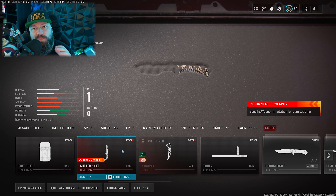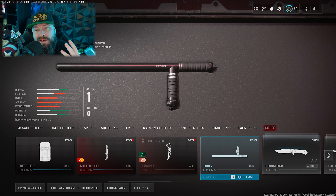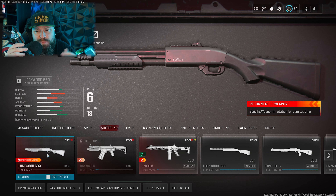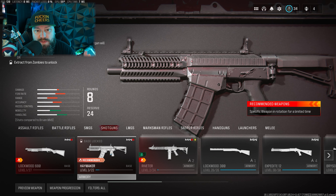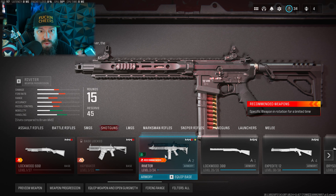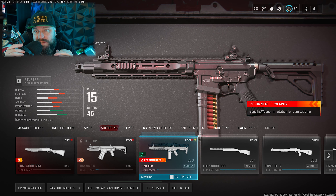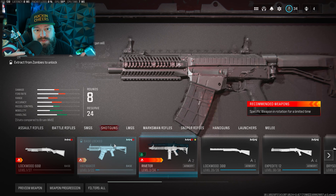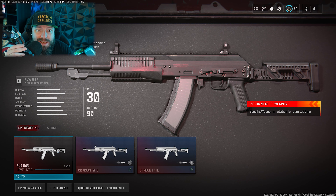First and foremost, make sure to pick the weapon you want to level in your insured slot. That guarantees you have the gun available right from the beginning. You can move around the map, kill stuff, and hope to find the weapon in boxes, buy off a wall, or use the mystery box — but it's definitely easiest to just take it in as your insured slot and level from there.